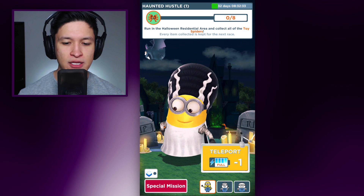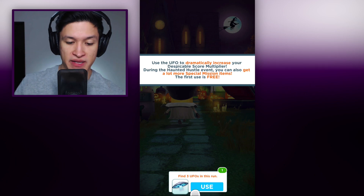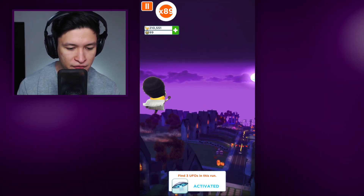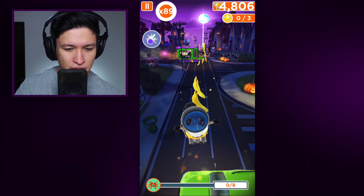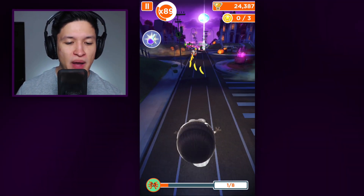We're gonna be playing on the Halloween residential area with the Bride of Frankenstein. Let's do it! Teleport, collect all the toy spiders. We're gonna be searching for the toy spiders because we don't want any real spiders - those are creepy. Find three UFOs in this run. Oh, that looks so cool - you saw the little witch in the film! Was this like this last year? The residential area with Halloween looks way cooler than anything I remember. Got one spider.